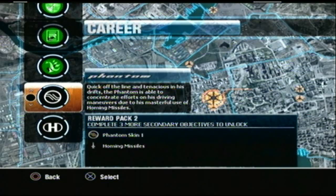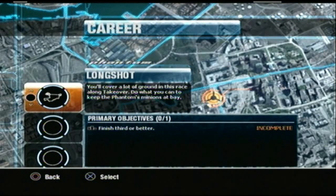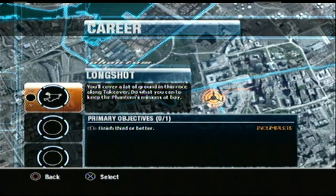Hey guys, Vigipenium456 here, and welcome back to some more Full Auto 2 Battlelines headlines, and this time we're gonna go face the Phantom. Be cautious of ambushes and sneak attacks. This level of ascendant competitor will exploit shortcuts and jumps at every turn.